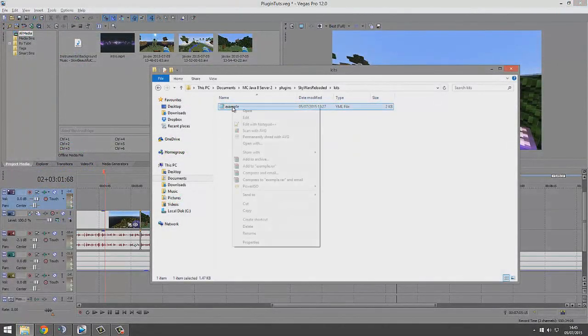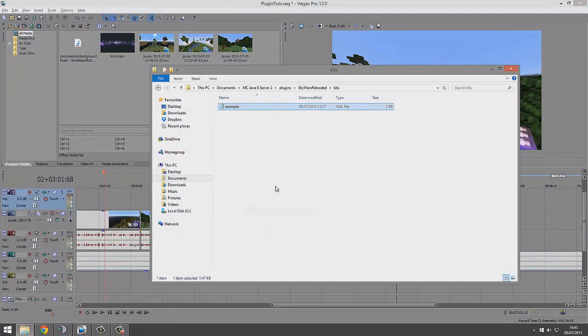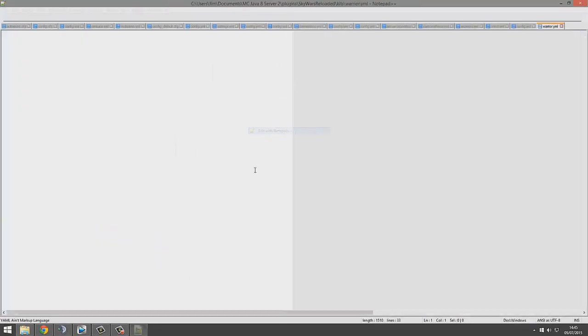If we want to create a new kit, all you've got to do is basically just copy and paste it, rename it here to something else such as Warrior. And then go into your new file — you can rename it here as well and give it an icon.